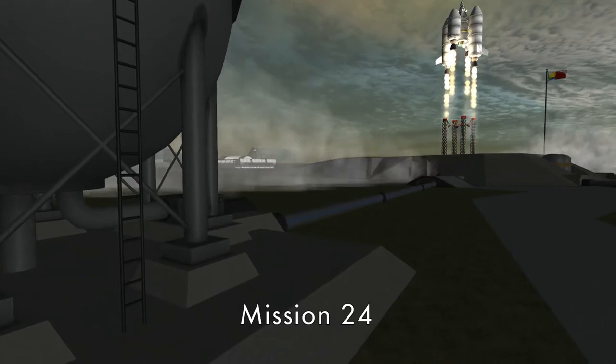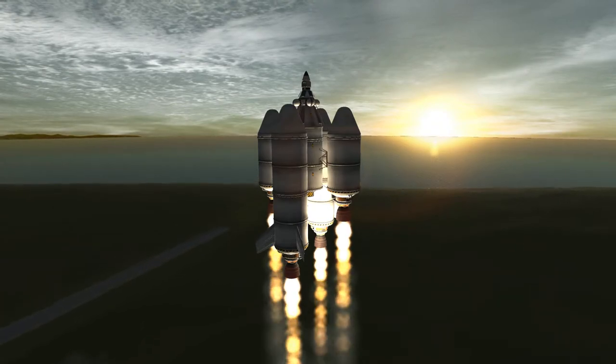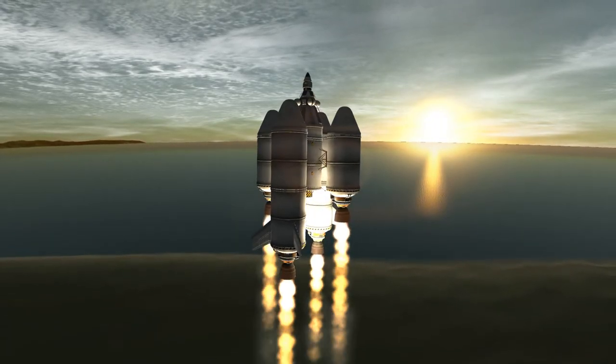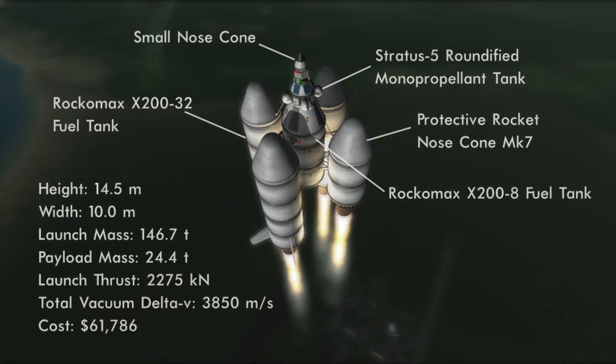Obviously this was launched previously, but I didn't want to start the episode with this, as frankly it's not as interesting a vessel — though we are being treated to a beautiful sunrise thanks to the Environmental Visual Enhancements mod. Essentially an orbiting fuel depot, but I really shouldn't be so dismissive. At over 140 tons, this is my largest launch to date, and as you can see, it is my first vessel built mostly out of 2.5 meter parts. These parts include the Rockomax X200-8 and X200-32 fuel tanks, as well as the protective Rocket Nose Cone Mark VII. Lifting power comes from four Skipper liquid fuel engines, providing a combined thrust at launch of 2,275 kN.